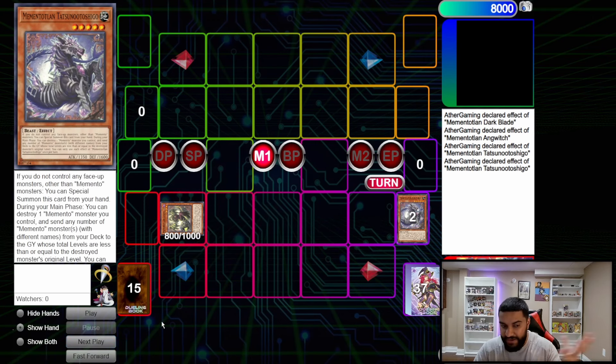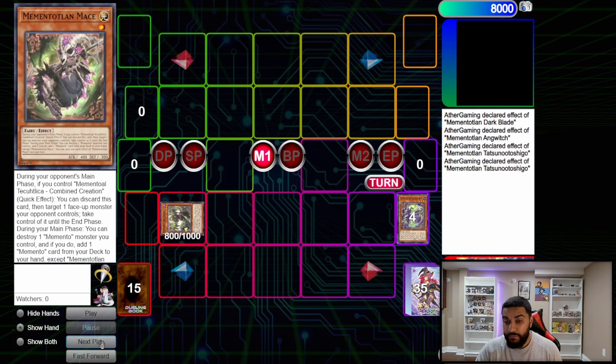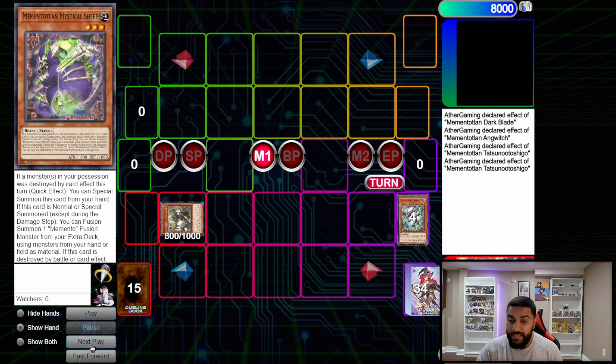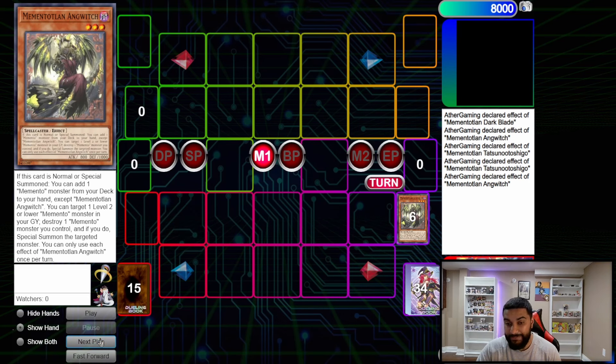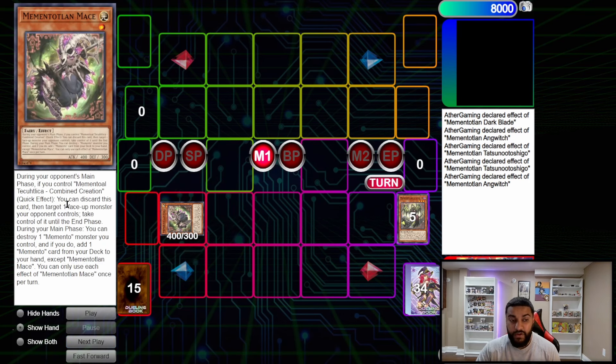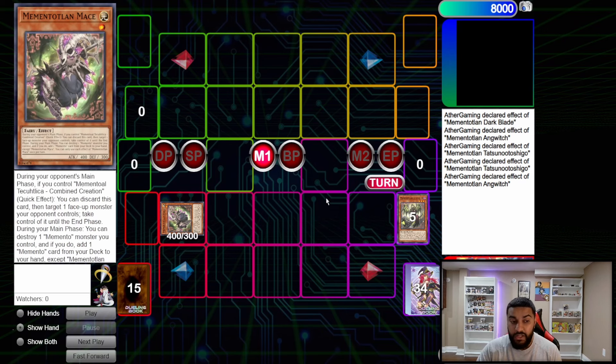Now we can send monsters equaling level 5 — in theory five level-one monsters. From here we dump the Mace, the Mythical Sheep (which is the new card), and the Goblin. Then we use Anguish to pop itself and switch into the Mace. Mace's effect lets you pop it to add one Memento card from your deck to your hand — you're going to destroy itself — so we pop Mace to grab Memento Fusion.